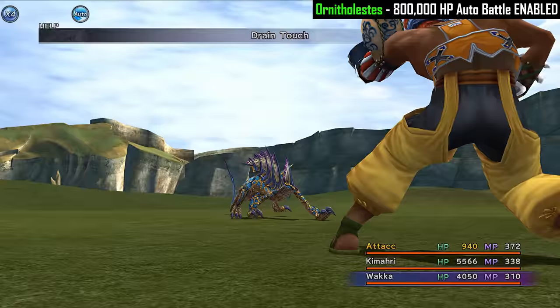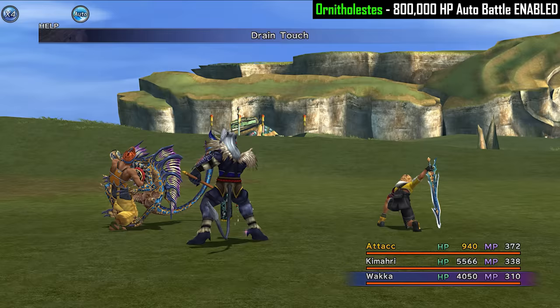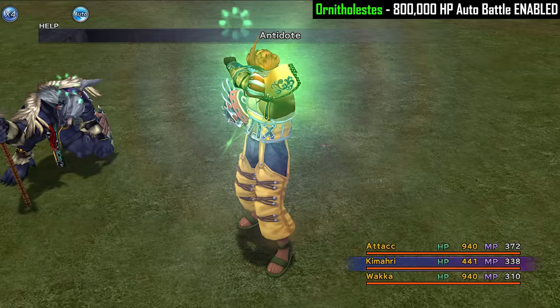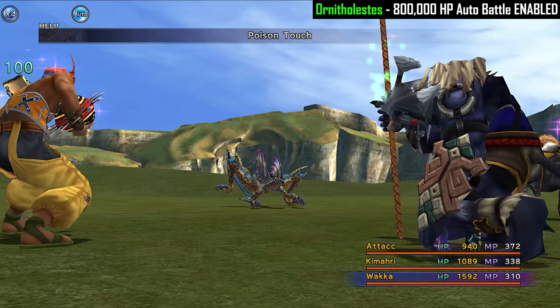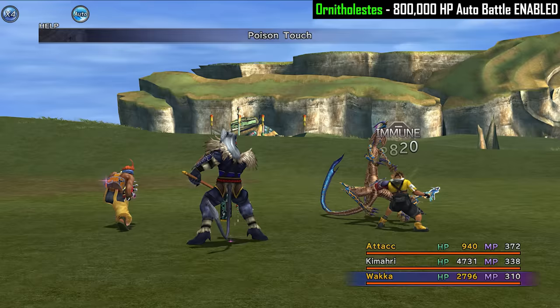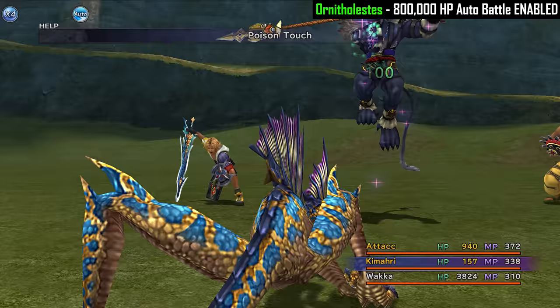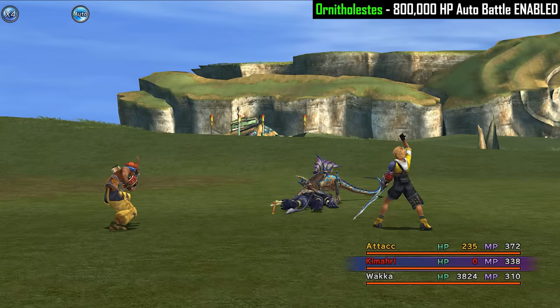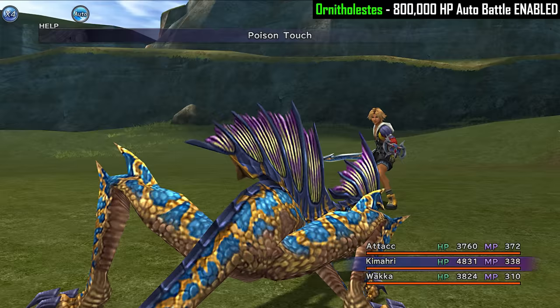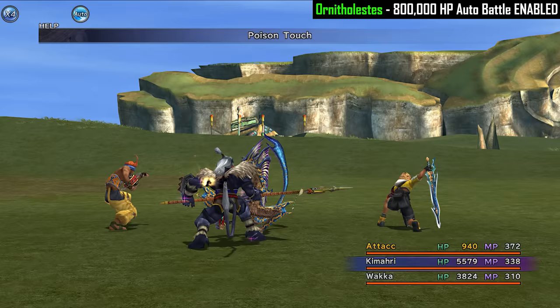I wanted to just stick it out with this party, but in hindsight I probably should have automatically gone with Orn instead of one of the other three. Another big problem with Ornith is that it uses Drain Touch, so when you're already doing relatively limited damage and it's healing for more than we're damaging it most of the time, it's looking clear that even this guy — even though it looked promising for the first few turns — is another one we can't defeat. We need some sort of Poison Protection or Auto Med so we don't spend as much time at low HP, and we need to hit it consistently because the Drain Touch is too strong.